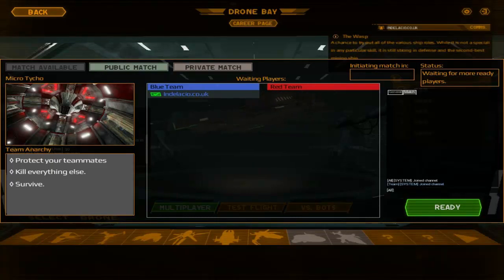So we're going with the Micro Tycho — it would be showing off the new area. Tick your teammates, kill out of nothing else, survive.